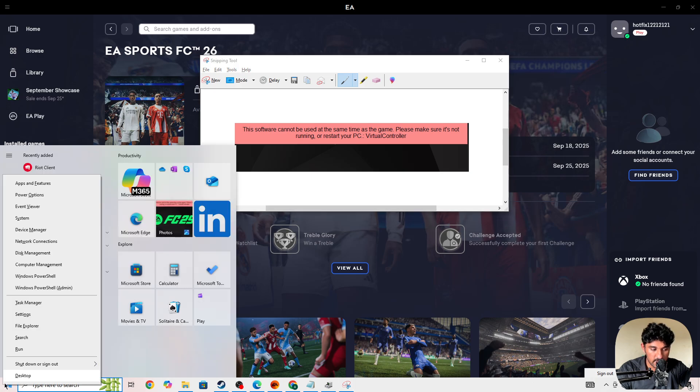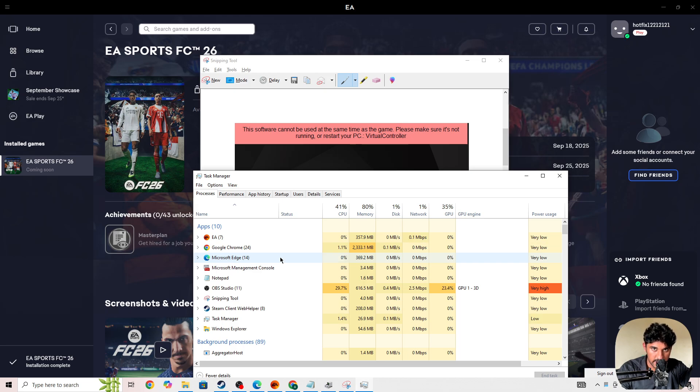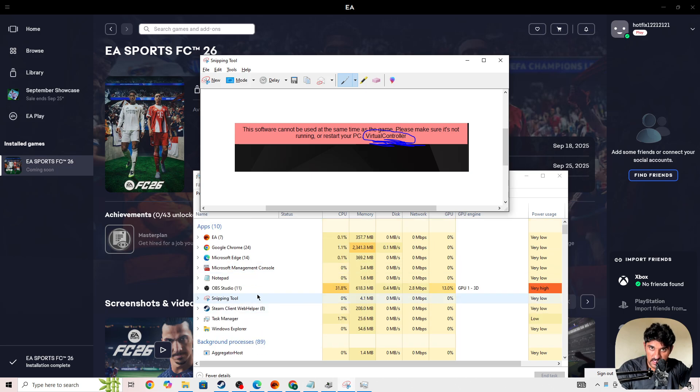If you're still facing the issue, right-click on the Windows icon and open the Task Manager. In the Task Manager, search for any third-party applications. Most of the time this error is caused by third-party apps. Sometimes the name is not mentioned correctly, so it conflicts with other apps and is detected as a virtual controller. Search for 'virtual control' or any other suspicious third-party application running on your device.